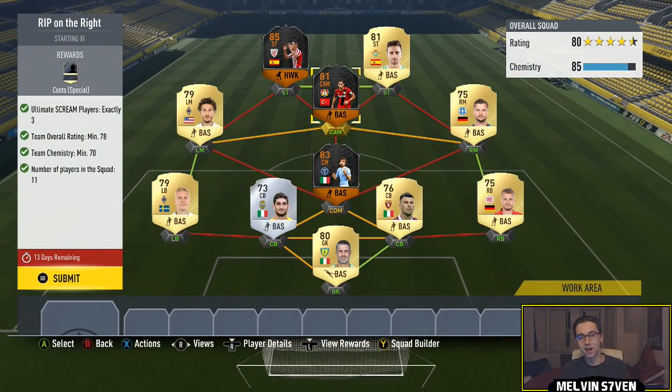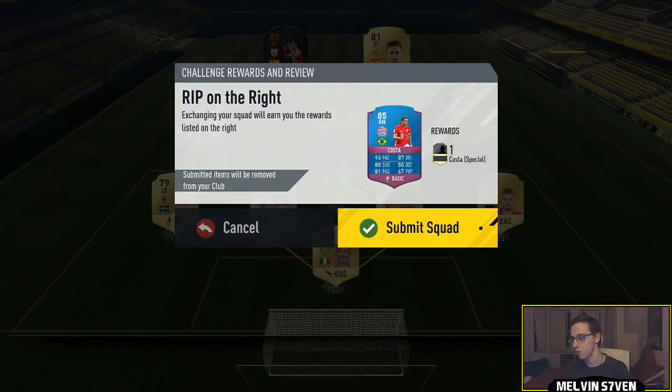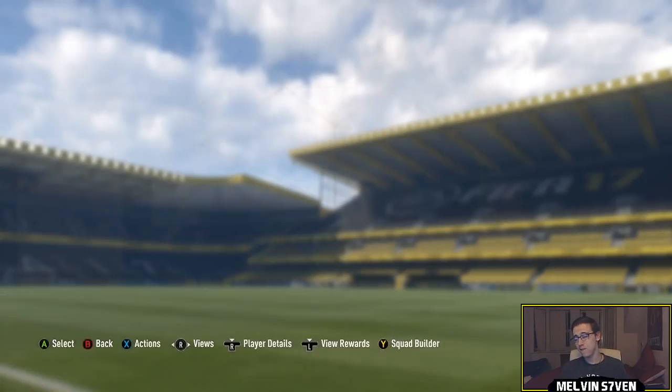The goalkeeper we've got is Sorrentino. A lot of these are untradeable in my club, like I said in the last video. I've got rid of all my common players — around about a thousand. I've opened 85 two-rare player packs and I'll be bringing you those videos very soon. Anyway, we're going to submit that squad.